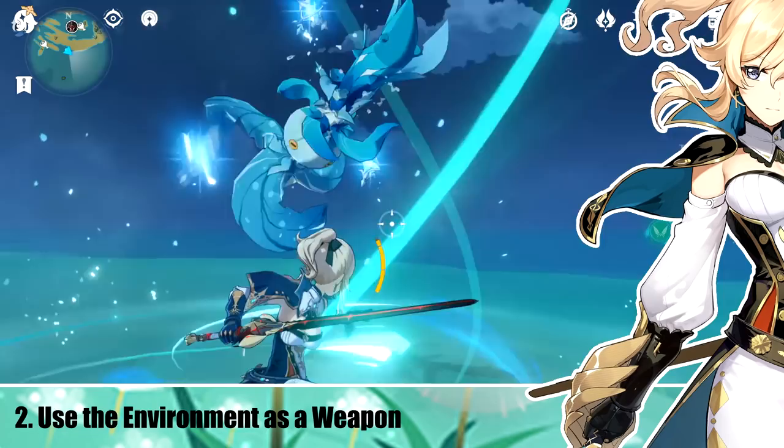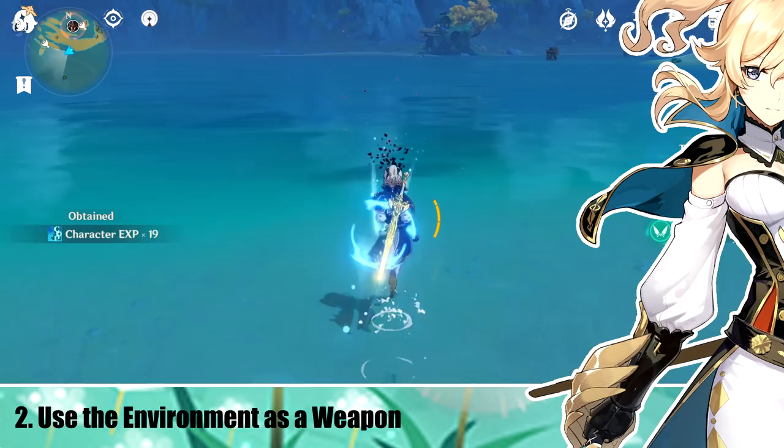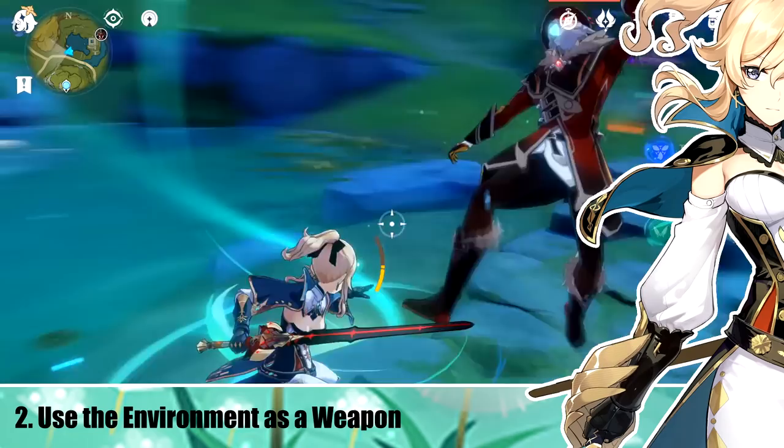Cryo and Hydro Slimes are unaffected because they walk on water. This skill in particular makes Jean one of the best resource farmers for certain enemies, as she can easily kill Fatui Agents, Cicin Mages, and Assassins.